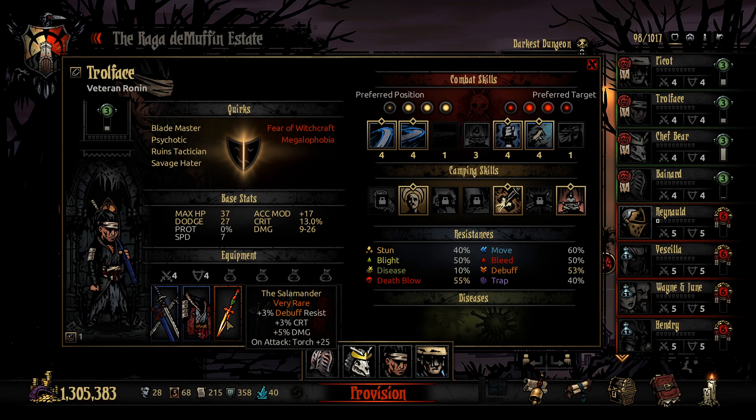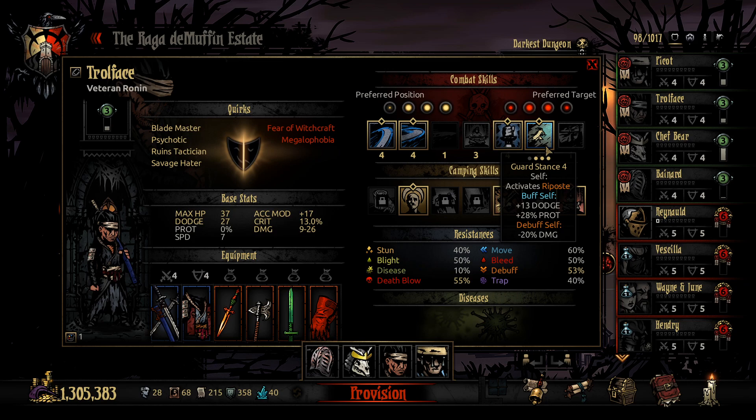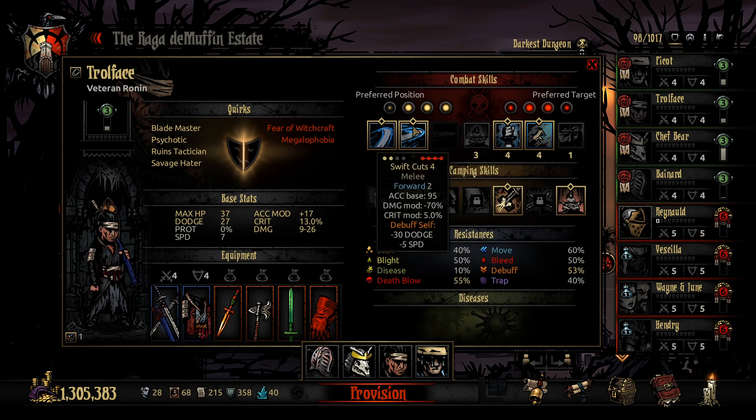Troll Face in the second position with the Salamander for the torch. Skull Splitter for accuracy and damage. Dragon Blade for accuracy and crit. And then Blessed Loves for accuracy and max HP. He already does a ton of damage, 9 to 26. Also have his guard stance available. Swallow's Return to move back and buff himself. Swift cuts - get some good swift cuts up in here. We could do a ton of damage with all the other damage buffs we've got going on.